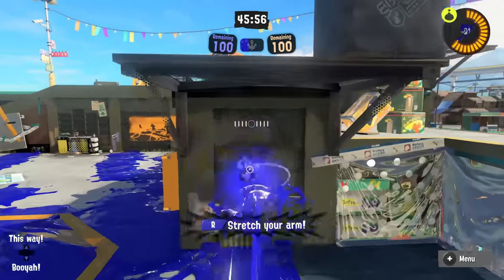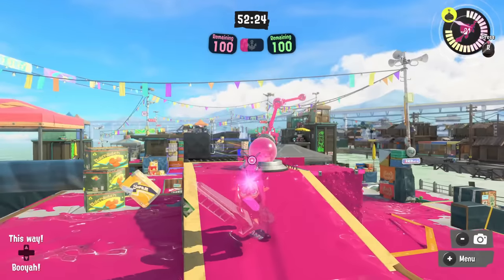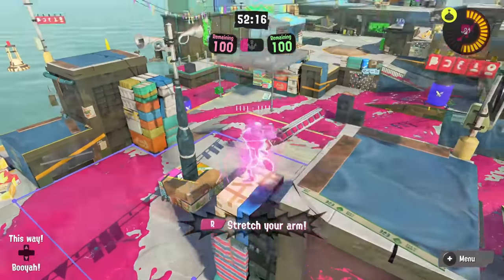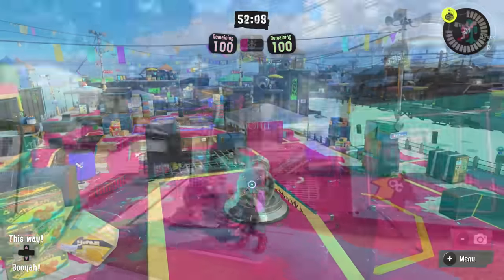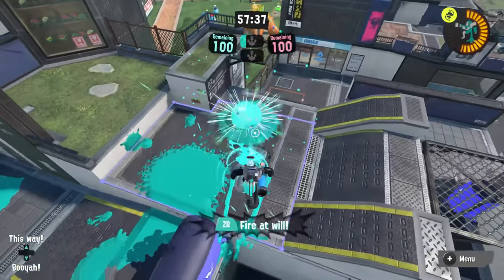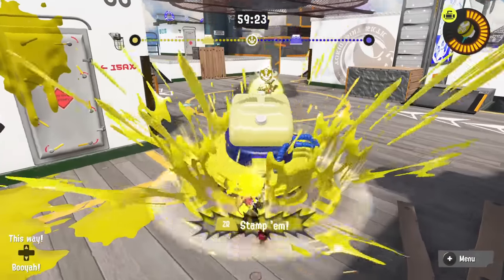Now let's talk about some unique special weapon tech. For Zipcaster, you can zip near a grated surface, jump, and immediately press squid form to pass through the grating. For both Zipcaster and Inkjet, you can manipulate your landing by jumping onto a wall or ink rail — if you get off without hitting the floor, your recall will land at that location. For example on Flounder Heights, you can go to the top of the rail, pop your Inkjet, shoot from the left roof, and safely recall all the way back to your spawn point.